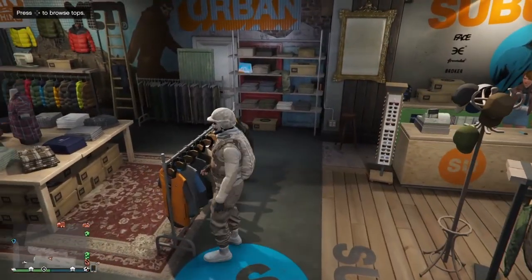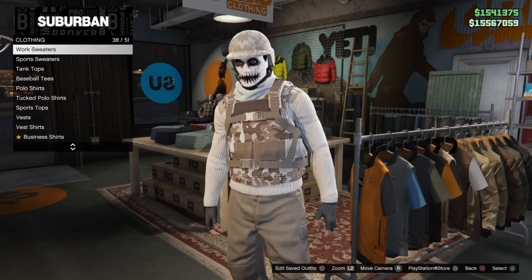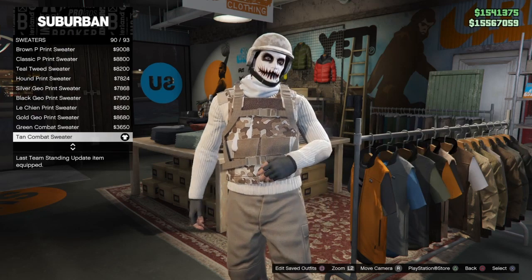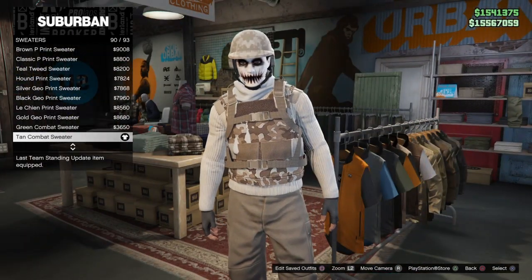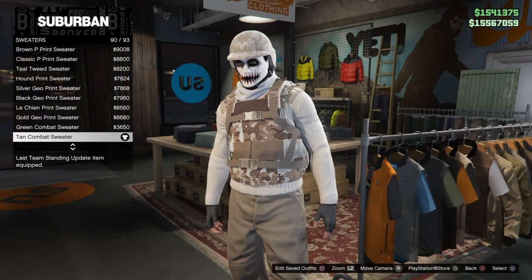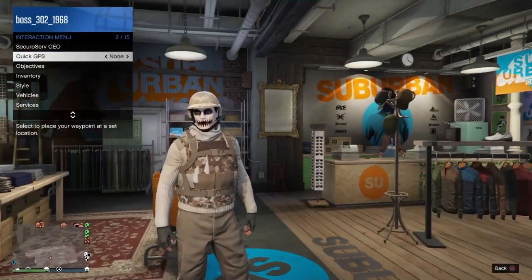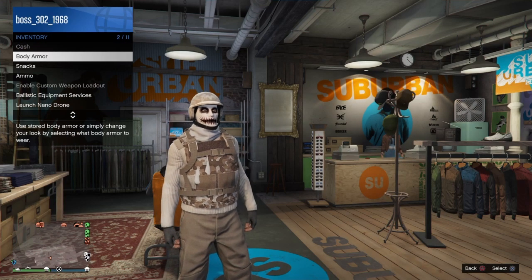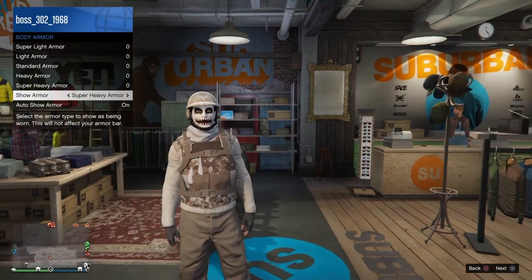Once you're at the clone store, go to the top section and make your way down to sweaters. You want to get the tan combat sweater, 90 out of 93. Once you have that, go to the interaction menu, go to inventory, go down to body armor, go to show armor, and put on the super heavy armor.